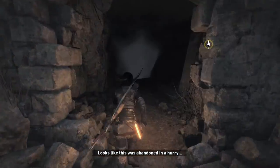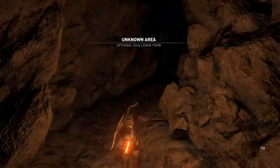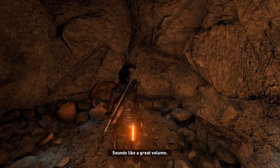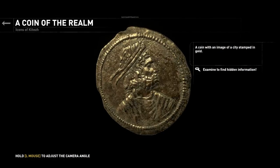Looks like this was abandoned in a hurry. Did the Soviets find something down there? Optional challenge tomb — water down below. I'm here — sounds like a great volume. A coin with an image of a city stamped in gold.